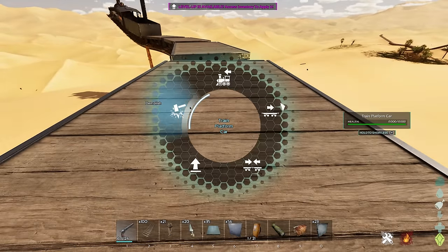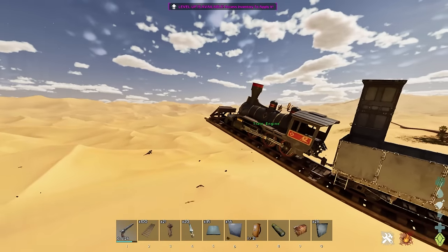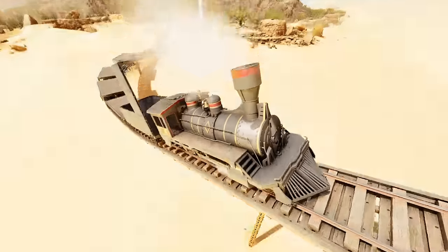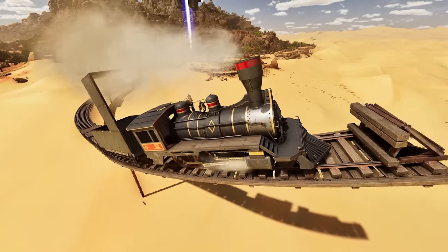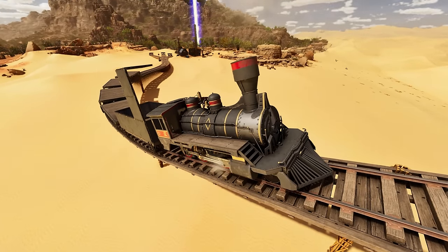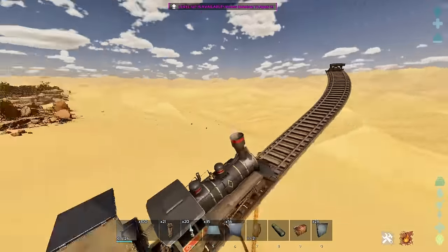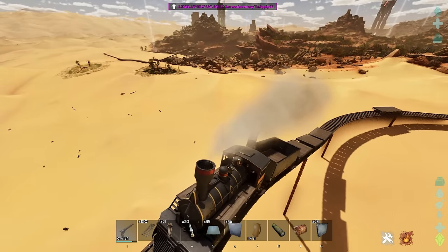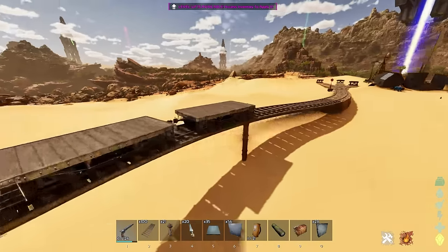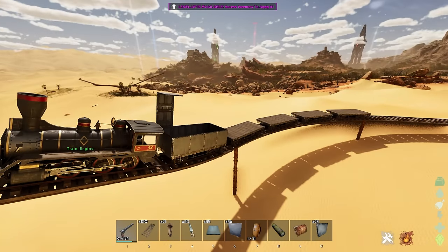Being able to detach carts is also an option, which leaves one behind on the track. You can reattach by driving back up to it. There's a lot of creativity you could do with a massive train — obviously you can customize it and have your carts looking completely different. That's just the surface level of the train system.